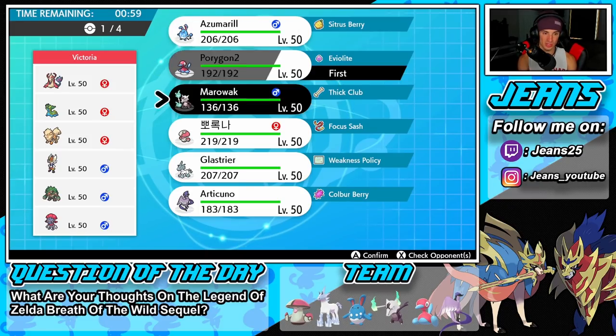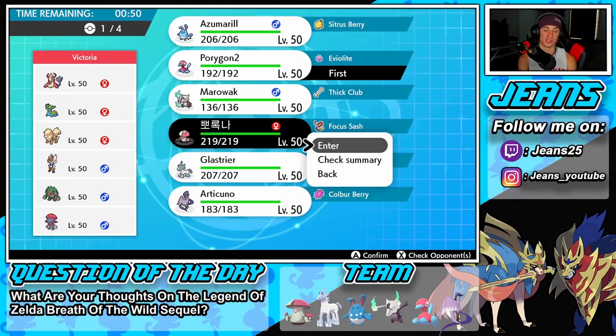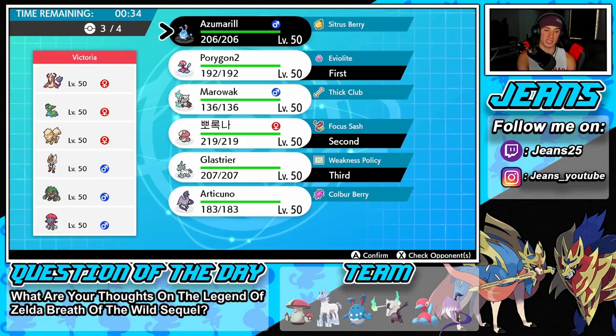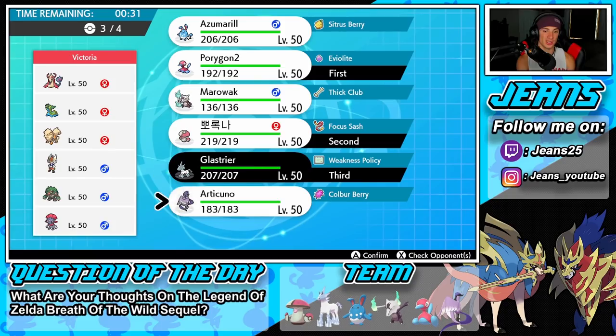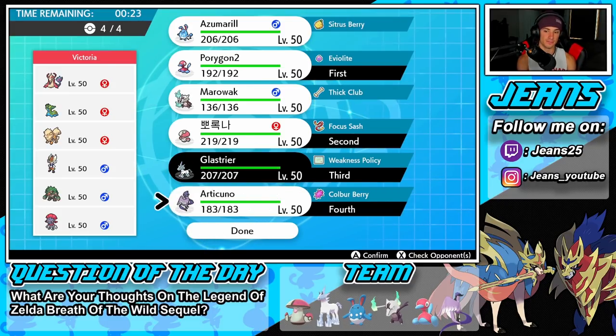I'm going with Rage Powder — can I Rage Powder a Fake Out? If he Fakes Out I can just Spore and put a Pokemon to sleep for free. I think I'll lead Amoongus and Porygon2, bring in Glaceon, and Azumarill as last slot. I could also go Rage Powder and Belly Drum. He doesn't have too much speed here which is nice, but that Grassy Surge is a little scary. I really want to get off Trick Room and then roll in Articuno.